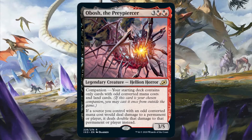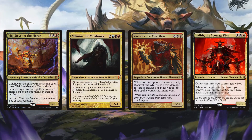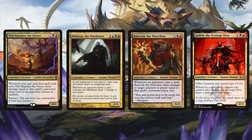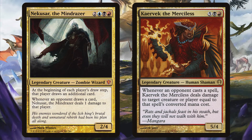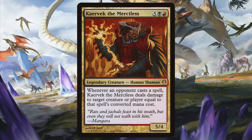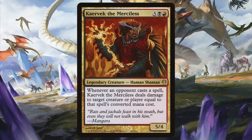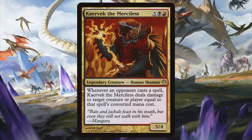Obosh can also be used as a companion of commanders that deal damage like Vile Smasher the Fierce, Nekusar the Mind Raiser, Kaervek the Merciless, and Judith the Scourge Diva. Obosh can make these commanders deal way more damage than usual. I feel like Obosh would be better for commanders like Nekusar and Kaervek since these hurt opponents more often than the other two. Most wheels have an odd cost like Wheel of Fortune, Windfall, Reforge the Soul, etc., so Nekusar can still do its thing with Obosh's deck building restrictions. Kaervek pings opponents with every spell they cast. With Obosh out as well as other damage doubling effects, or by even just giving Kaervek infect, you could prevent opponents from really casting anything. And if they do, they die.